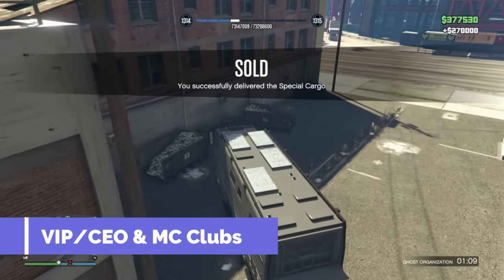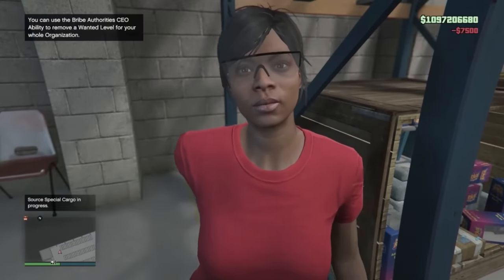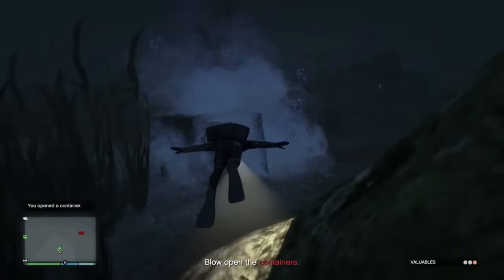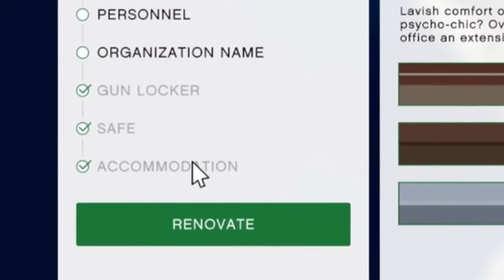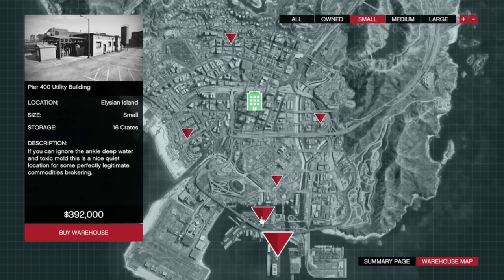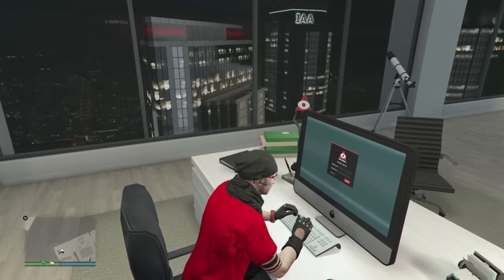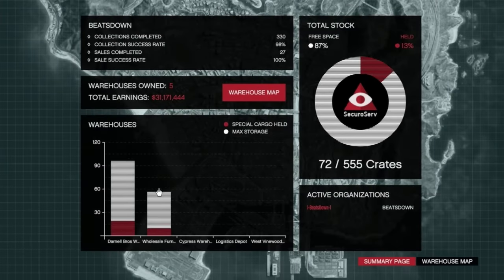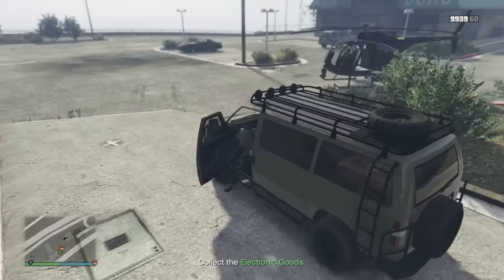Welcome to the big leagues, where the stakes are high and the rewards get bigger. In the world of VIP and CEO work and the biker contract system, you're not just playing the game — you're running it. But there's added danger to make things tougher. Picture yourself, the boss, calling the shots and orchestrating high stakes operations across Los Santos. Whether it's securing contraband or making daring deliveries, each successful venture not only lines your pocket with cash, but also boosts your RP exponentially.